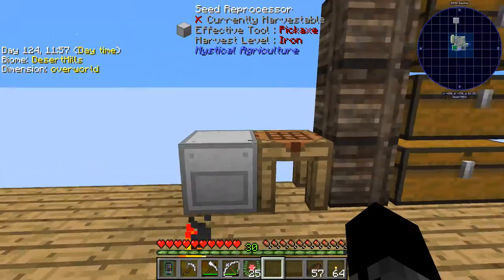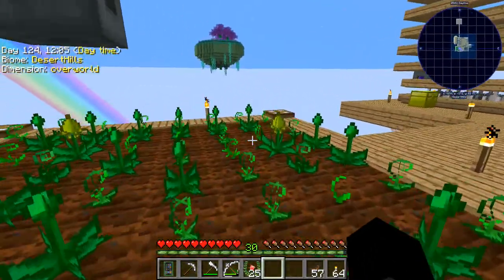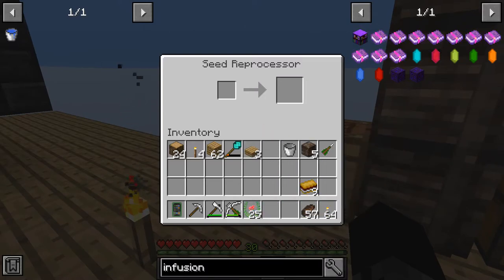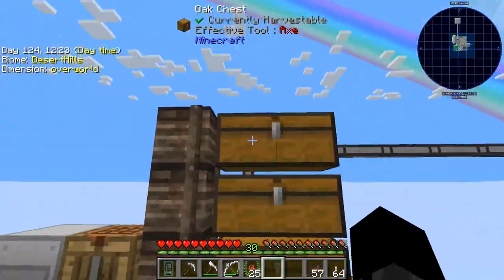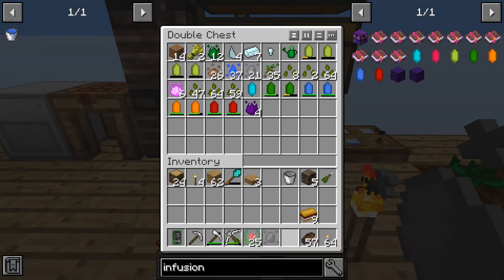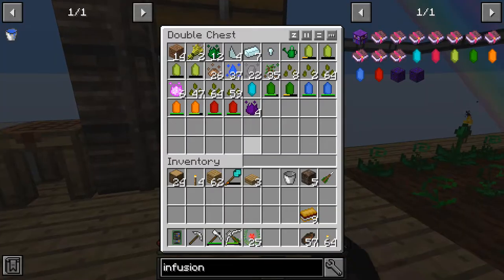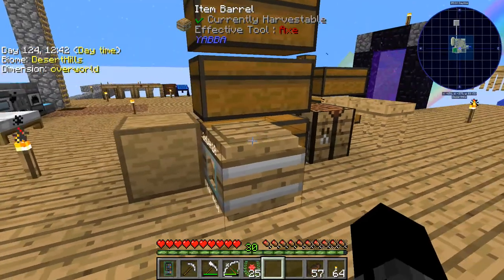So the Seed Reprocessor — you put in a seed. I have a lot of these seeds which you get from just harvesting crops sometimes. What you do is put that in there and it will give back however many Inferium Essences you would have gotten from harvesting the crop, which is really useful. This is only tier 5; I can go to tier 6 as well, but I'm not going to be doing that until I have the Master Infusion Crystal sorted out — that's kind of my priority right now.